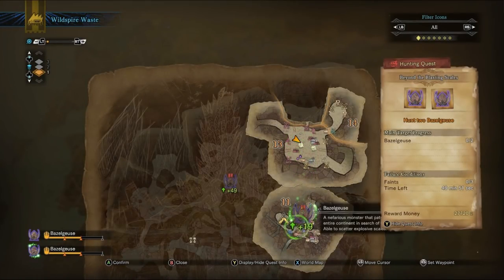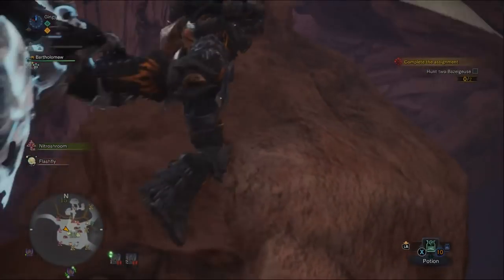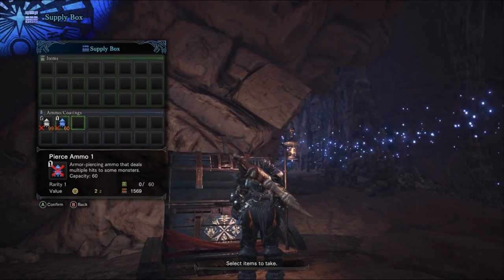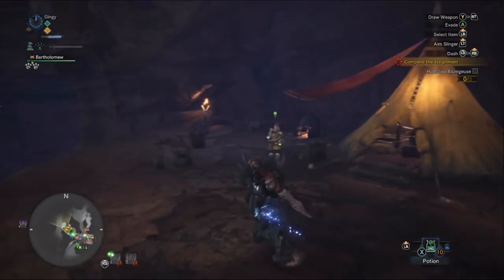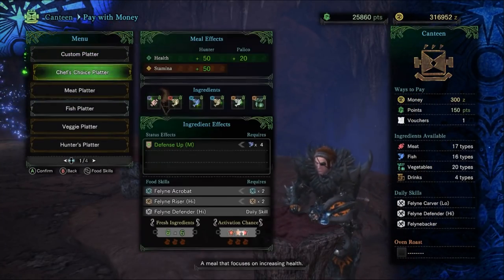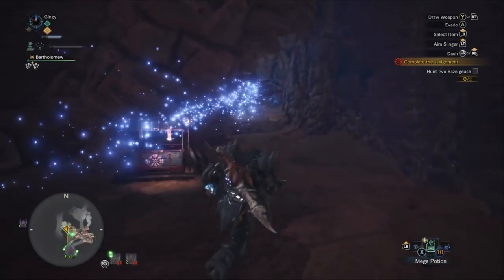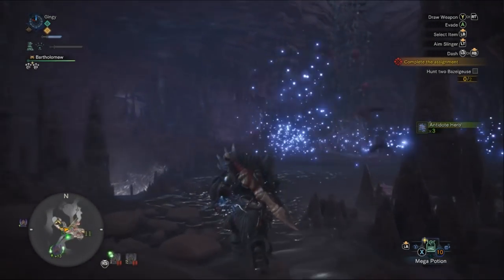Bazelgeuse has two forms: a normal form and one where his body is covered in red and orange, signifying a fire form. In his fire form, the egg sacs hanging from his chin and tail will frequently drop and explode, so definitely be careful. Another big problem is that most of the time both monsters will come to the same area. Highly recommend letting them fight each other to avoid getting caught in the crossfire. Eventually, after taking enough damage, one of them will leave, letting you focus on only one.